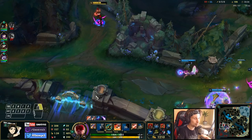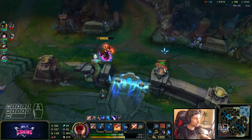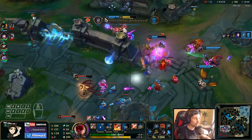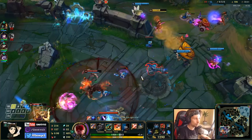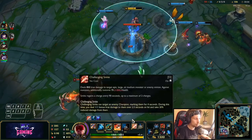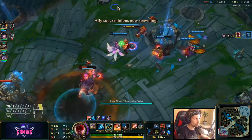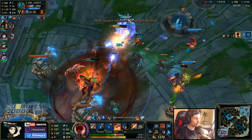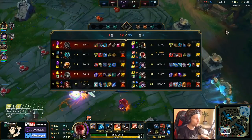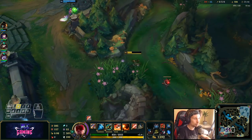I keep missing my Q. In moments like this we should be happy we have a control ward. Now we can force this tower. We could even keep pushing actually. But we're not able to continue pushing well — it doesn't look good. We just have to back off right now.